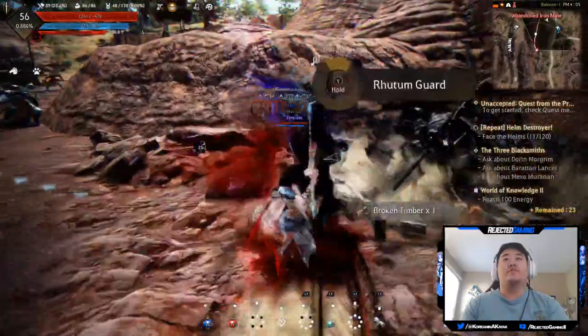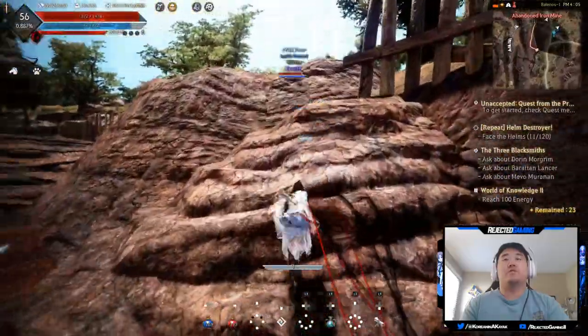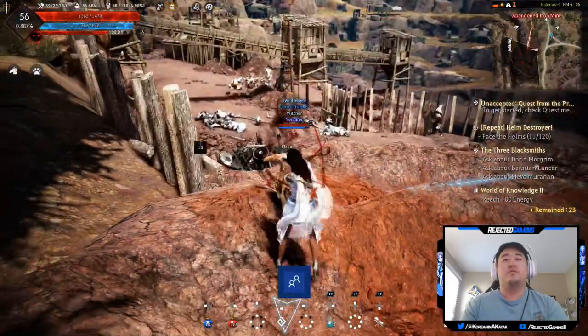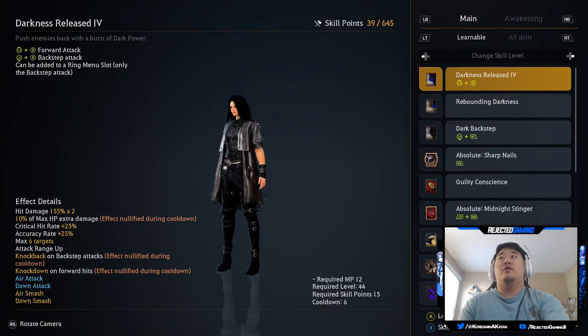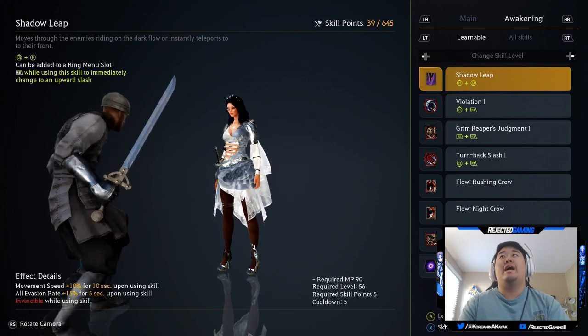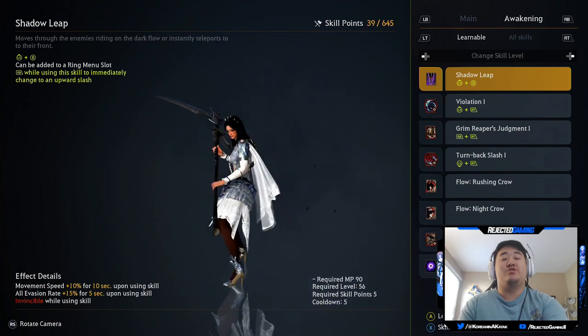Then we'll go take a look at some other abilities. Let's go up the hill real quick. Okay, we're good. Let's go ahead and hop into our skill menu, go to awakening.